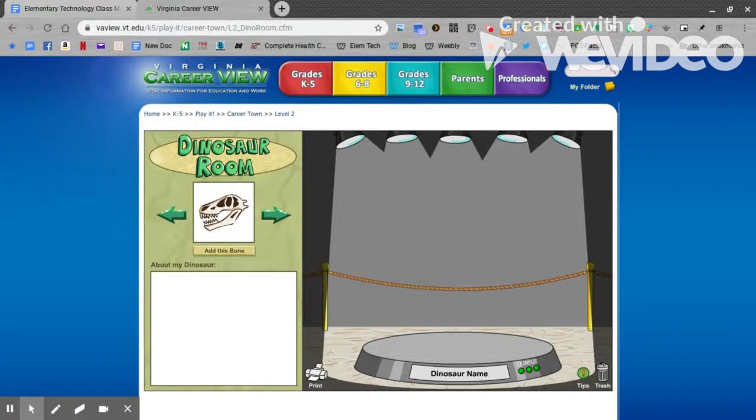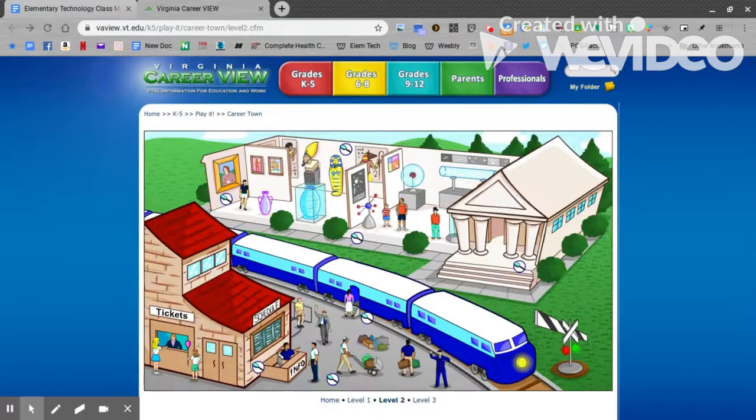This is creating your own dinosaur. Click and hold and drag the pieces and place them where you want them to be. Use the arrows to use different bones. Then go back.